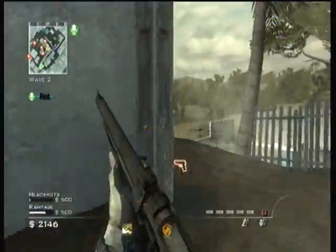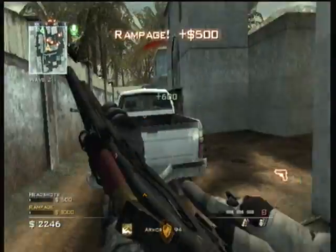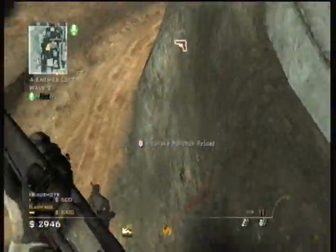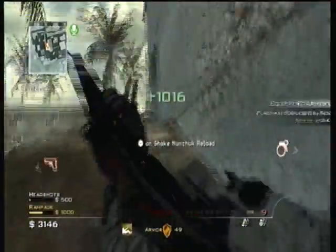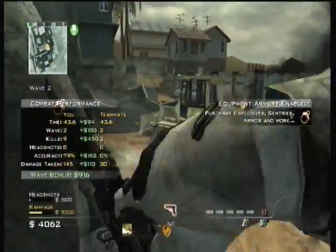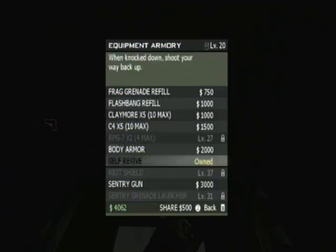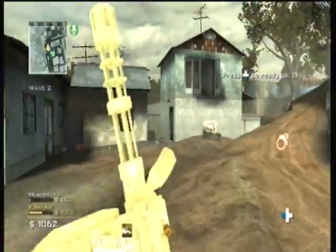You can stand on sentry guns in Spec Ops Survival Mode. Once you get to wave three you'll unlock the little box for it. Wasny did discover this — don't take his credit. I'm going to fast-forward some scenes in just a second because I have trouble getting onto this sentry gun, as you'll see.